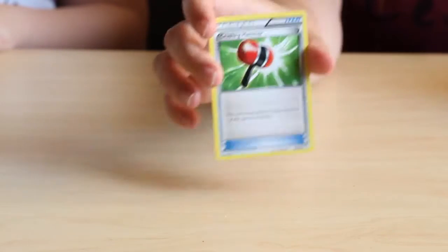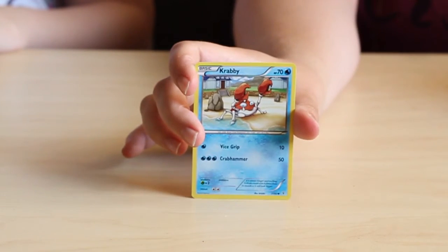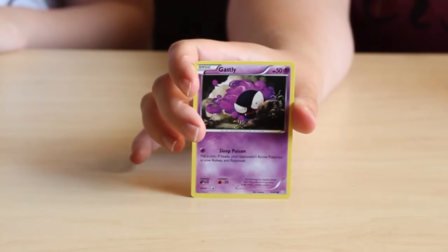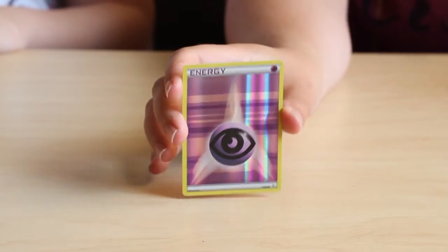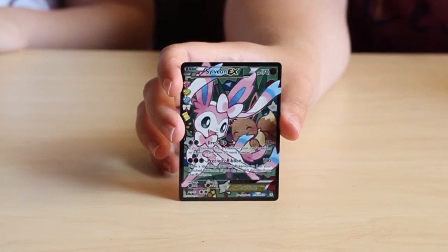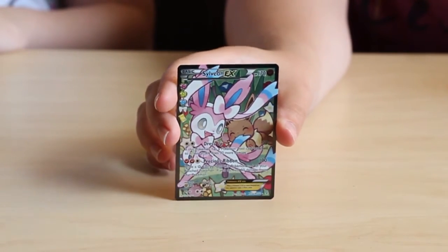From the Venusaur pack is a Shroomish from the Radiant Collection, Machoke, a trainer card, an energy card, Krabby, Gastly, Meowth, a Holo energy card, and a very special one — an EX Sylveon from the Radiant Collection. And a Jynx.